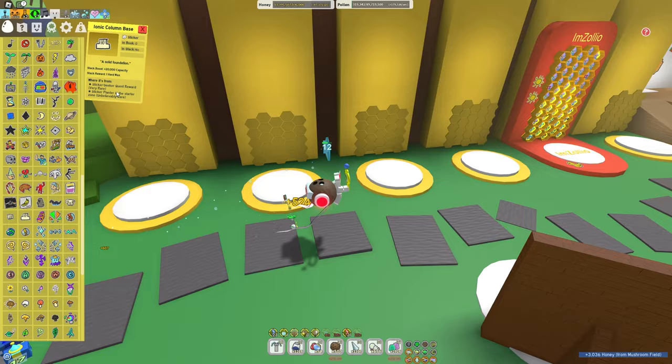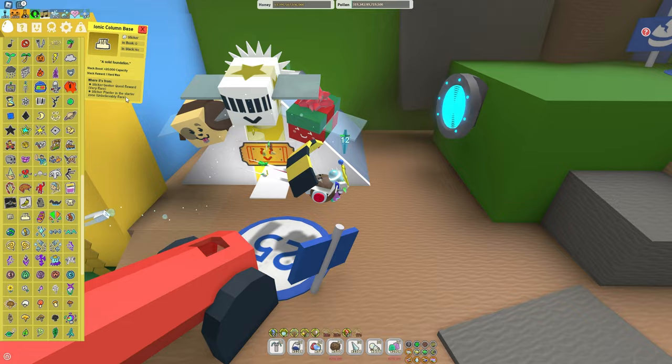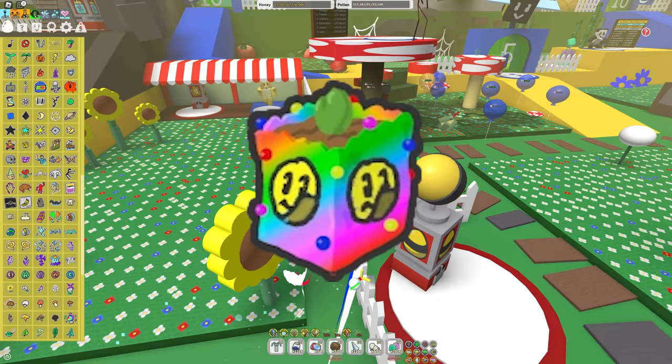For example, the iconic column base sticker — you get it from the sticker seeker quest reward, which is very rare, or from a sticker planter in the starter zone, which is unbelievably rare. I'll make a video on how to get sticker planters since those are really hard to get. But for now, stickers and how to get them are the main focus.